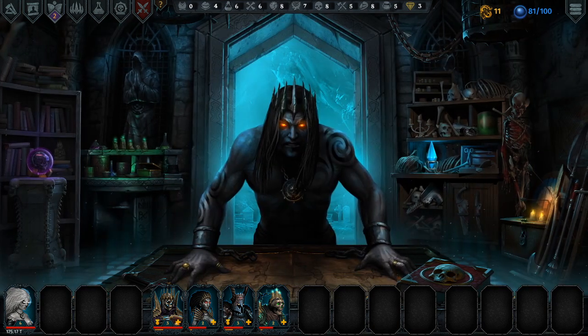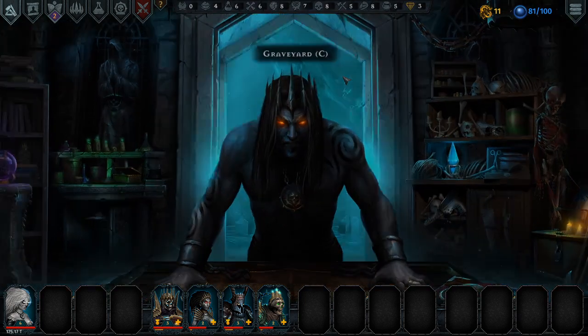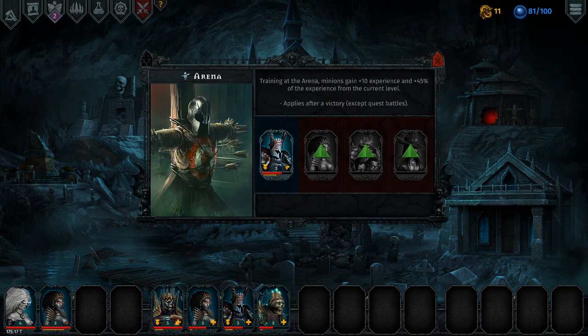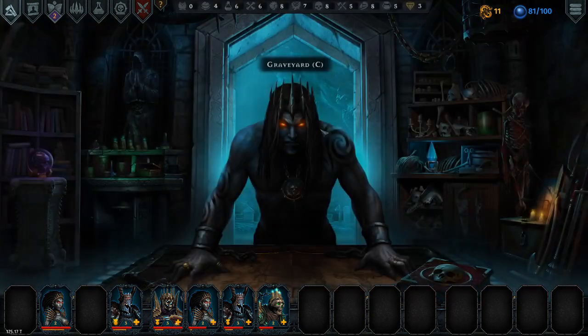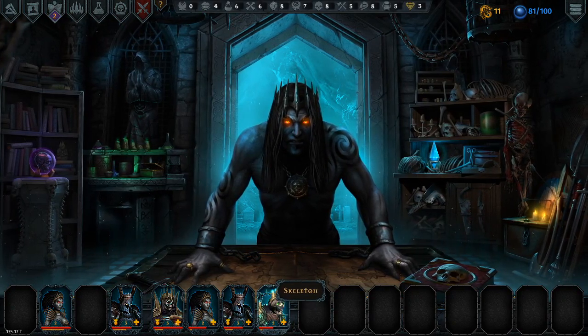I got a level four brain which is kind of nice. The graveyard has some stuff - first I need to go to my graveyard. I put somebody in the mortuary to heal them so they can come back. And I put somebody in here to get some experience so they can come back. We'll put the banshee in there so she can gain some more experience. My current minions - five of them can level up.